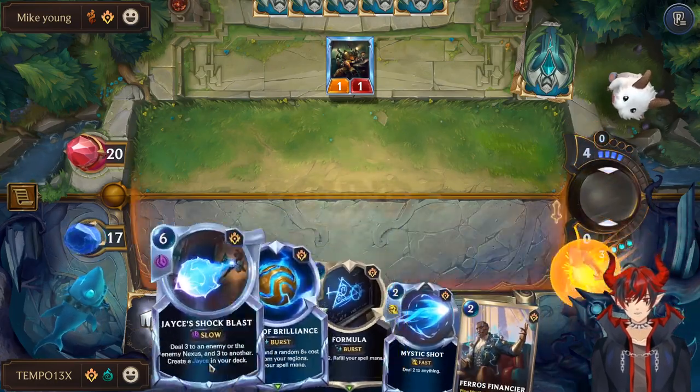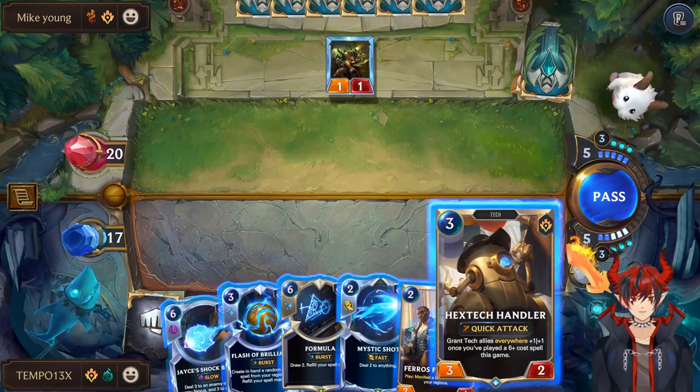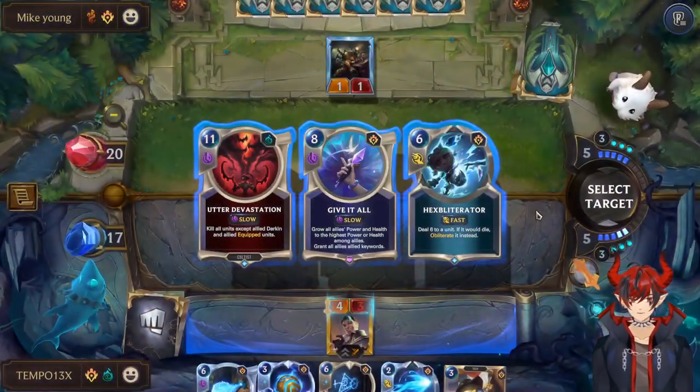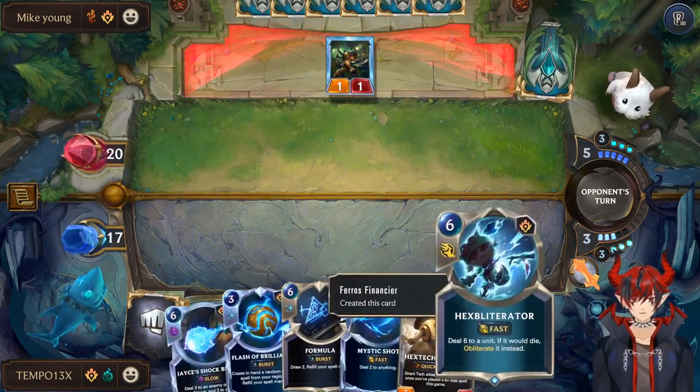These are like mid six-cost spells. Hex Deck Handler — Financier for sure. Hex Splitterator and Utter Devastation — they figured out the clutch spells right here. That annoying unit comes down on five, we just Hex Splitterator it.